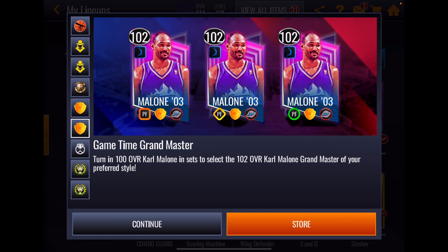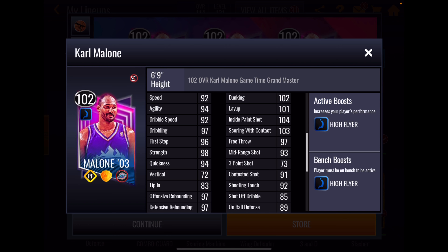He has a plus six high flyer boost — that's plus six to athleticism, plus six to inside scoring, 14 stats, a plus 84 boost to team. So if you were so inclined to consider buying game time before, now this is crazy. This is crazy. And let's take a look — this is a very large boost.